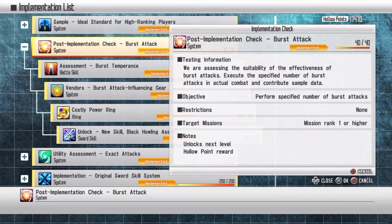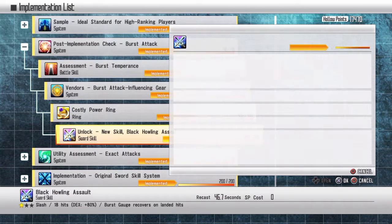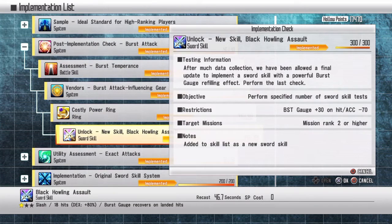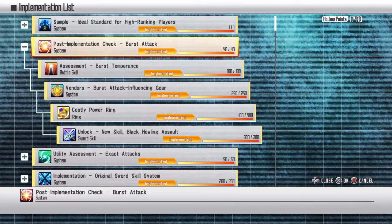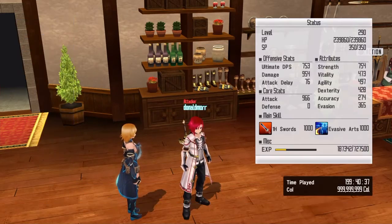First: burst attacks. Perform a number of burst attacks — basically just use any weapon and burst attack. That's really easy. For sword skills, you can use Onslaught — basically just spam Onslaught instead of using individual sword skills. That's a little shortcut. Use it from the palette bar; it's better and you can spam it a lot faster.